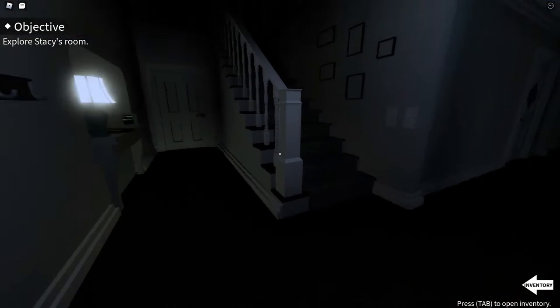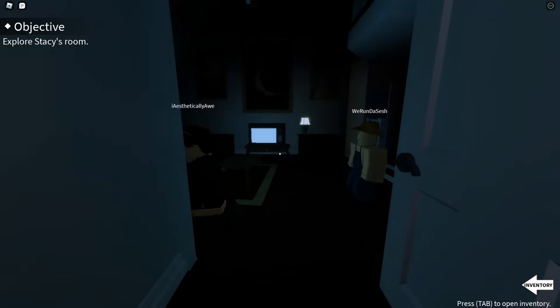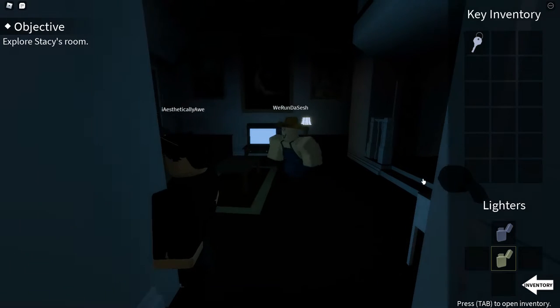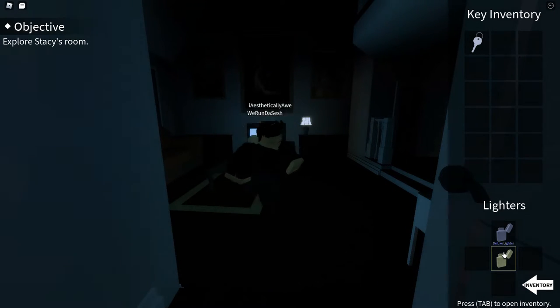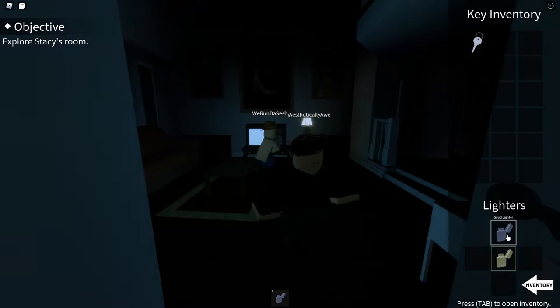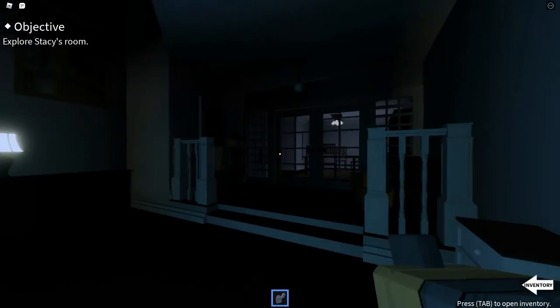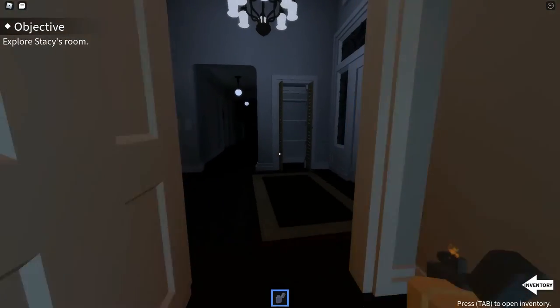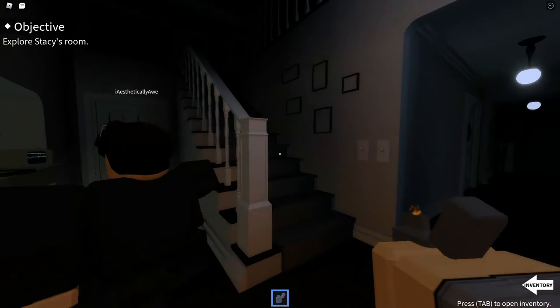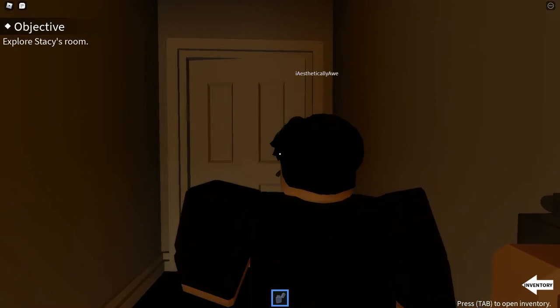Let me get this key. How do you use the lighter? Press tab, yeah tab and then equip it, and then it'll go into your hotbar. Good lighter, deluxe lighter. Oh wait, you need to buy that. Guys let's try and speed run this. Good idea. So where do we go? We're gonna go to the kitchen.